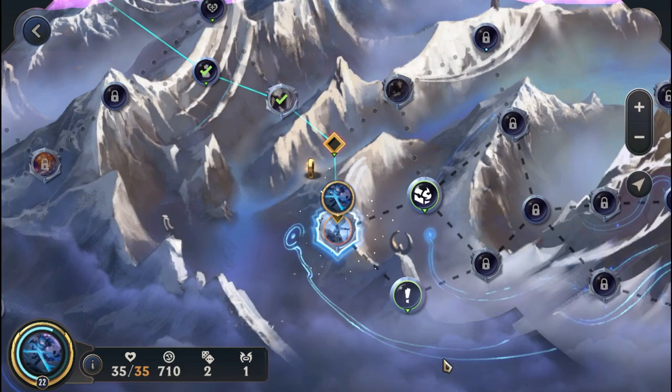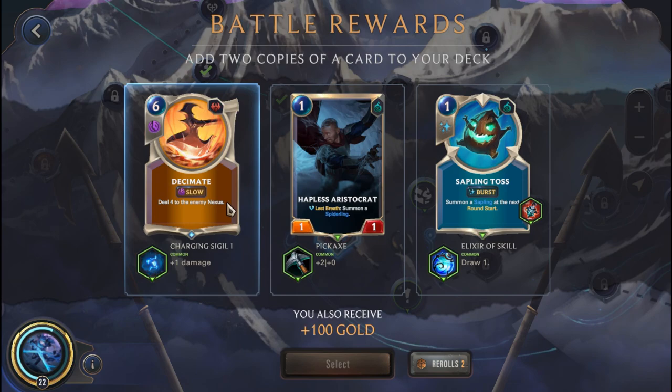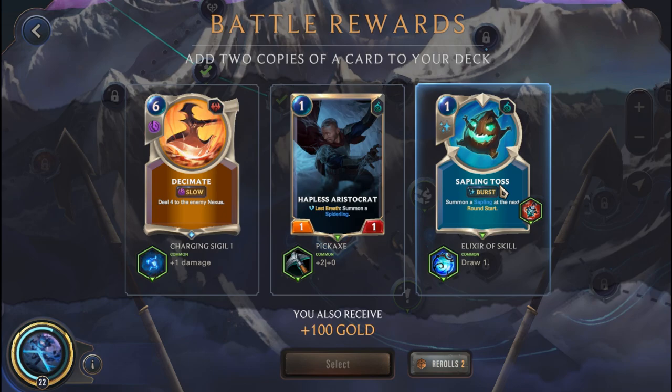Alright, wonderful. We have a Sapling Toss, Hapless Aristocrat, and a Decimate. Decimate could be good — deal 5 to the enemy Nexus with the Charging Sigil, which is brute force aggression. Sapling Toss could be great as well. I think we're just going to pick up the upgrade to the Sapling Toss — I really like the Decimate, but we already have a Sapling Toss in the deck and Challenger is a little more useful since we can actually fashion our chances. Sapling Toss is much better.